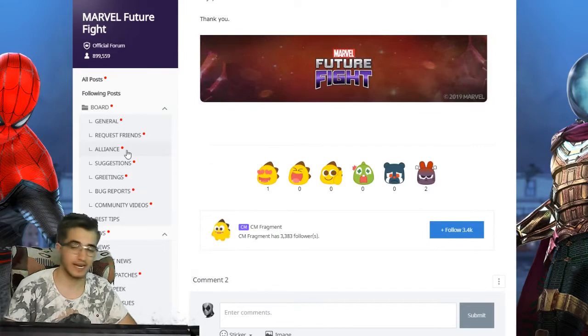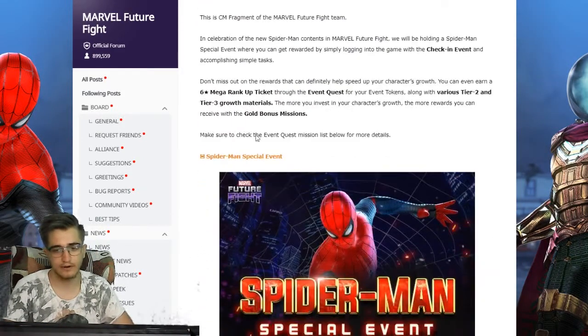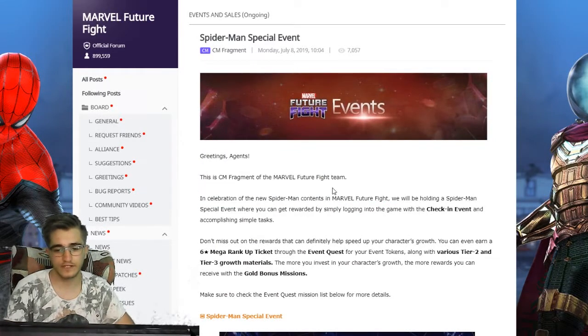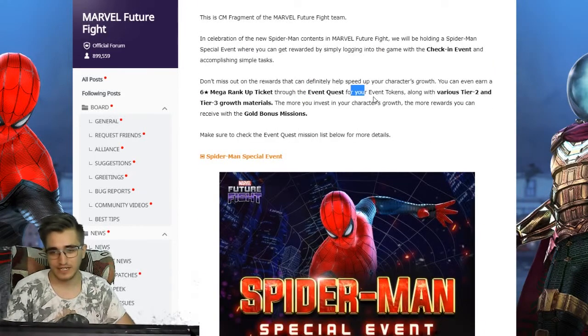We're not whales so let's move on. We got a special Spider-Man event — CM Fragment from Marvel Future Fight says in celebration of the new Spider-Man content they're holding a check-in and quest event. You can earn rewards that speed up character growth, and you can even earn a six-star mega rank up ticket through the event quest for your event tokens, along with various tier 2 and tier 3 growth materials.